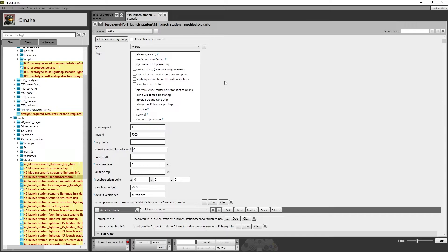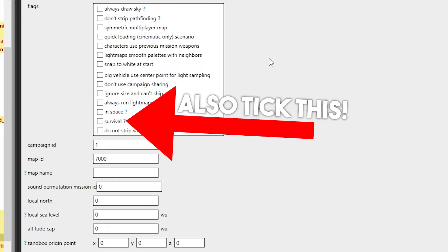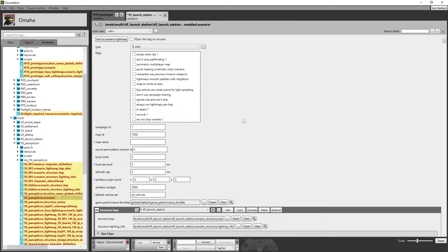So that we can run some AI and stuff like that and have friendly AI. And that is basically it. Once you get this scenario changed like that, you are pretty much done and good to go. Just Control-S, save that, and boom — you have just modded this scenario.